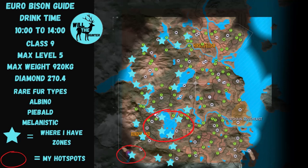Here's the European bison map guide. The red circles represent the hotspots — the bottom left lake and the middle lake, which are the spots we visited today. The blue stars represent where the zones are generally located, just to give a nice general idea of where you might find zones. That's going to do it for today's video. I really hope it was helpful, and if it was remember to like, subscribe, and comment — it really does help out the channel. See you all in the next one, bye.